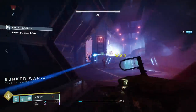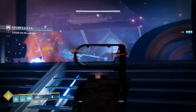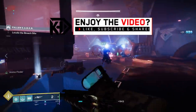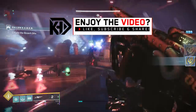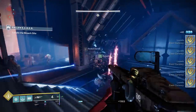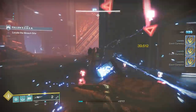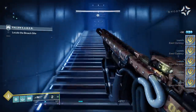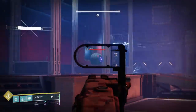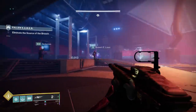That 15% damage increase will be significant. A clanmate who did the math told me that Sleeper Simulant with this buff will actually do more DPS than the Xenophage, which shows you how significant an increase this is. Remember, however, Xenophage can't get precision so it still has that ease-of-use factor. You're going to have to hit your shots if you want any part of this damage output.